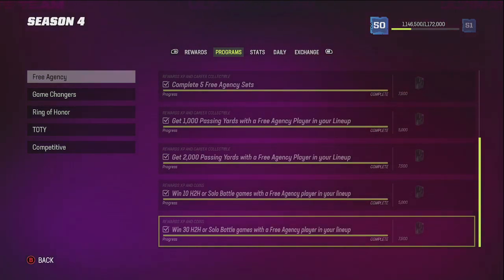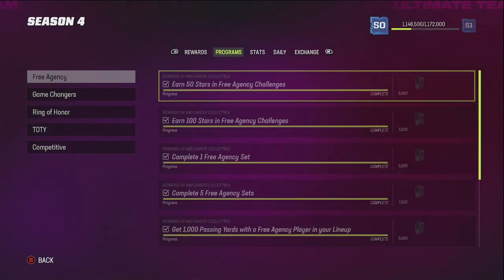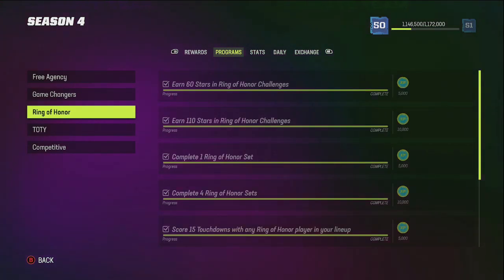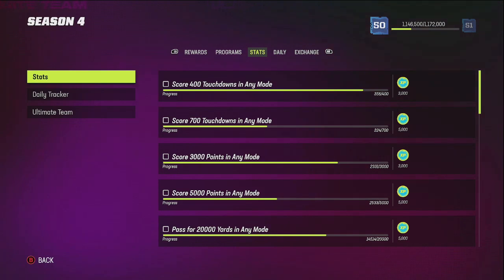Even though playing head-to-head is a nightmare and makes you want to throw your Xbox or PlayStation off the balcony, head-to-head tends to be a little faster in most cases because you get people to rage quit occasionally. If you're dominating them, people quit very quickly on this game.